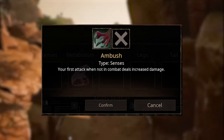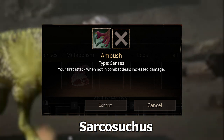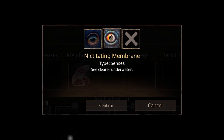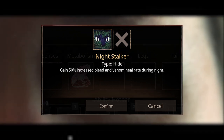Alright, first up: Ambush. Your first attack when not in combat deals increased damage for Allosaurus and Sarcosuchus. Moonlight Hunter gives increased damage and increased movement speed to Latina Venatrix. Nectating Membrane lets you see clear underwater for Megalania, Sarcosuchus, Suchomimus, Spinosaurus, and Deenakyrus.